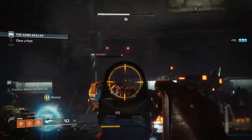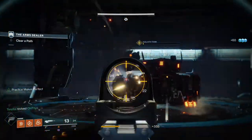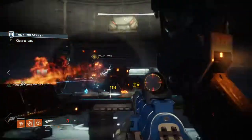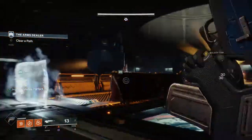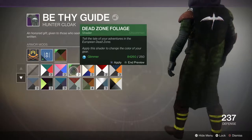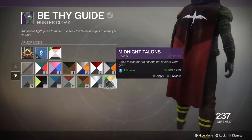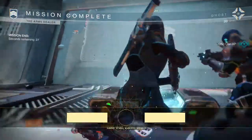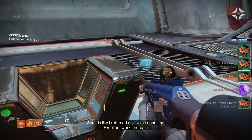Bright engrams are ridiculously easy to get by playing. Once you hit level 20 — the current level cap — you keep getting experience. That experience fills up a similar level bar, but every time you level up past level 20 you get a free bright engram instead, filled with weapon mods, maybe a ship or sparrow, and most importantly for this discussion, a bunch of shaders. You also get bright engrams from some of the quests you can complete. The point is, you earn bright engrams by doing just about anything in the game — shot a fallen in the face, experience; open a chest, experience; complete a quest, level up, bright engram for you.